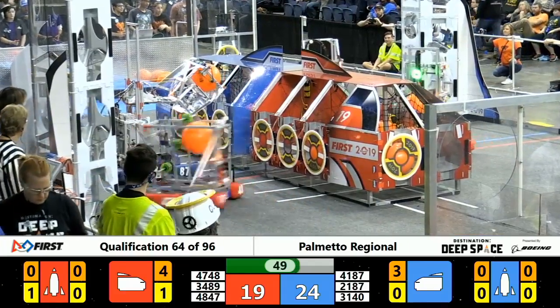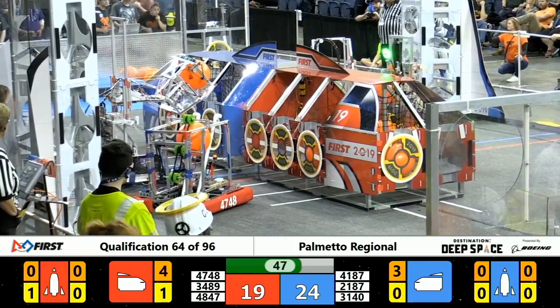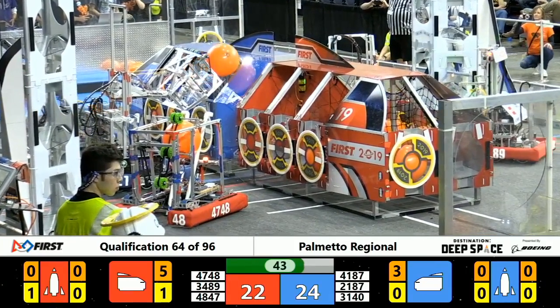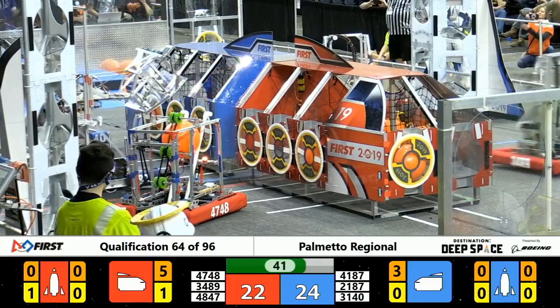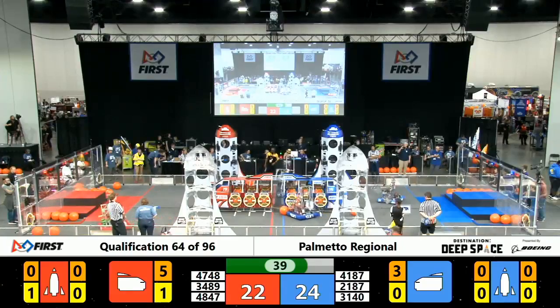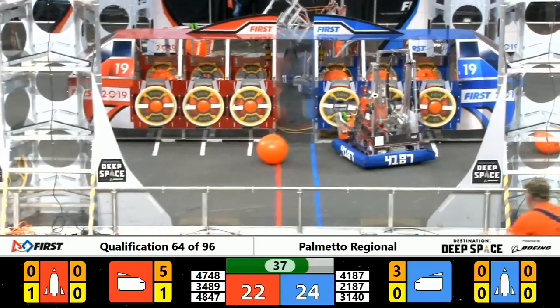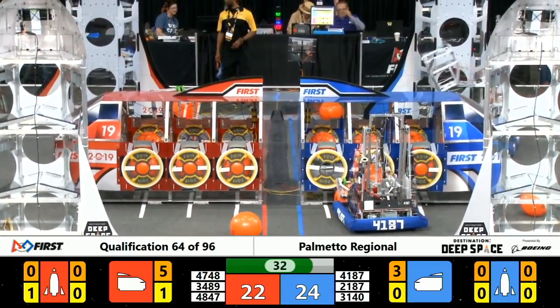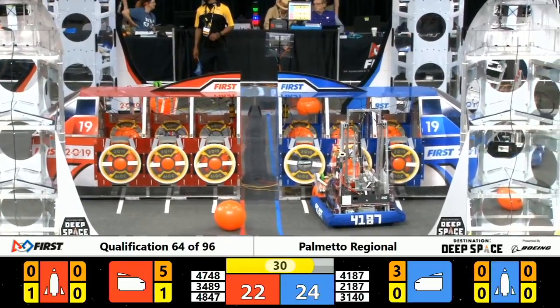Robo Rams looks like they have cargo on board, ready to place. Team Bolt looks like they were getting another cargo in. Blue Alliance — two, one, three on board. Red Alliance — five on board. Cargo ship: both of these teams working for the cargo ships rather than the Rockets in this round.